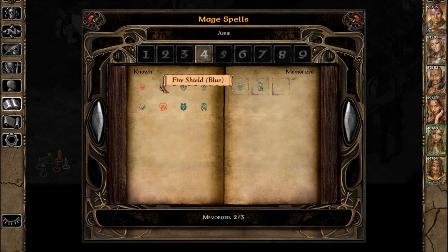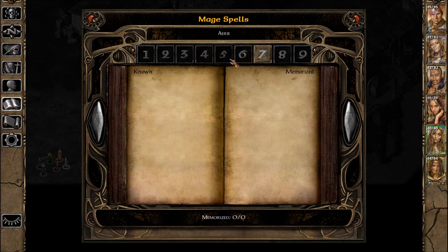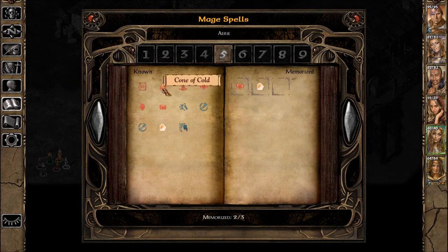I usually don't mess around with the fire shields. Monster Summoning 2, I think. And then level 5 — here's where we get to the good stuff. She actually knows Improved Haste and Contingency, but there's no spell slots for that. Right now we have Domination and Shadow Door, which we never use. Cone of Cold — just watch for the way it spreads out. Hold Monster. Spell Immunity, protection from normal weapons.